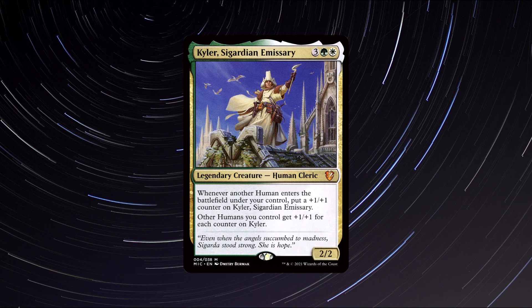Number 1: Kyla, Sir Guardian Emissary. A legendary human cleric creature that costs 1 green, 1 white, and 3 generic mana to cast. He has 2 power and 2 toughness and says the following: Whenever another human enters the battlefield under your control, put a +1/+1 counter on Kyla, Sir Guardian Emissary. Other humans you control get +1/+1 for each counter on Kyla.